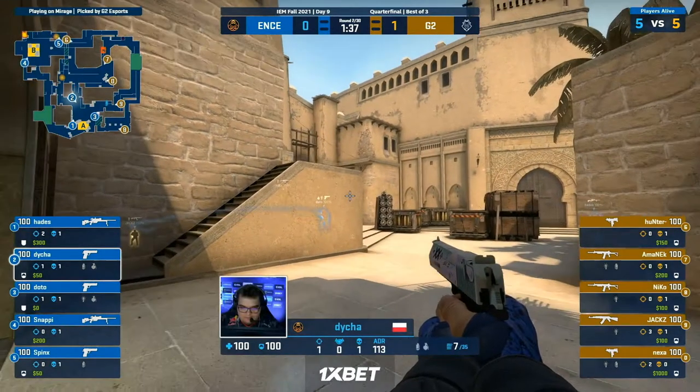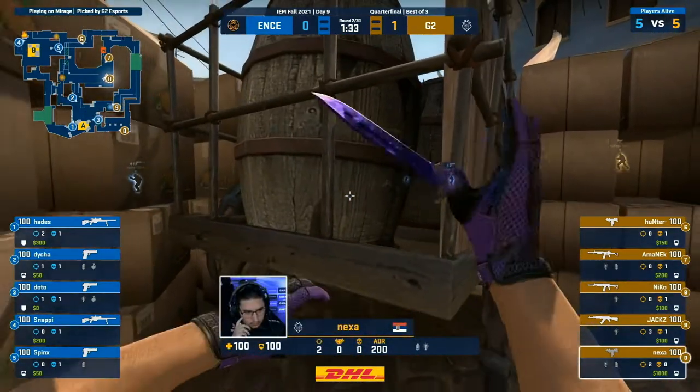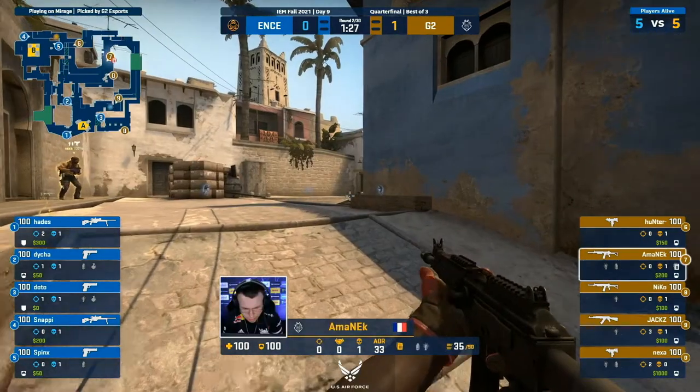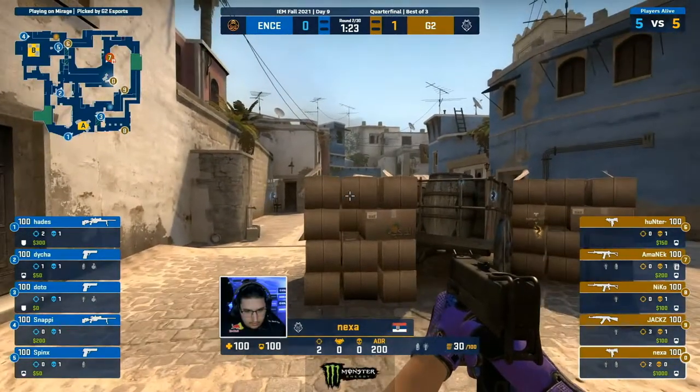He's paired up with Spinks over towards B right now. Dihard, Doto, and Hades at A. Jax just getting three straight out of the gate as well. That's a very good sign for G2, because he has been a third component of their superstar duo of Hunter and Nico. Even next to getting two — remember that 1v3 clutch he won just the other day against Maus?